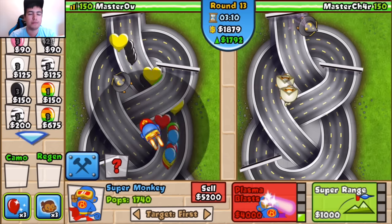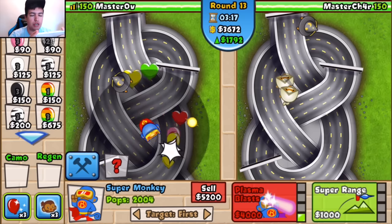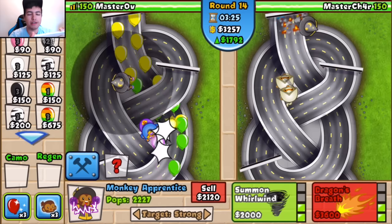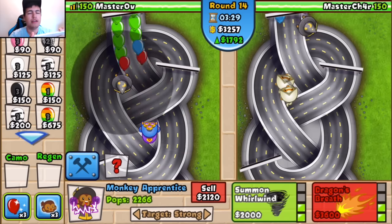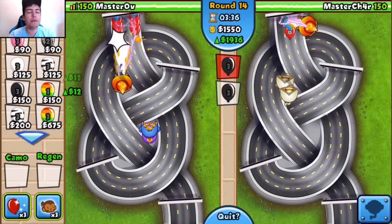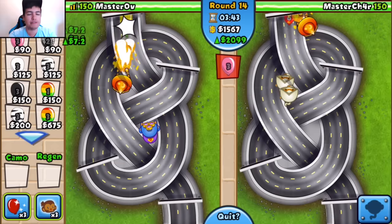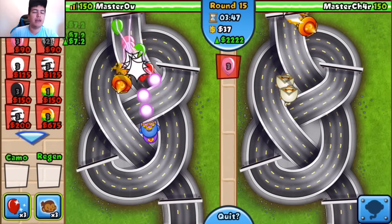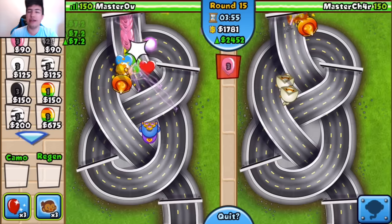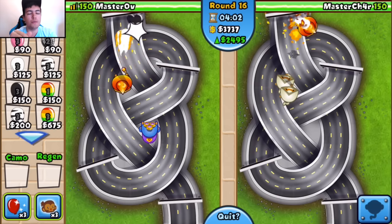We're going to get this guy up to plasma blasts and then get our economy up so we can defend off whatever Charlotte's sending. Plasma blasts — setting him to strongest, and we can hit dragon's breath soon. I've got five grand in the bank already on round 14. It's probably better to farm with pinks since I can't continuously send blacks yet. This game mode is only available in club rooms, so you do have to buy the update — though you can get it free using Free My Apps, link down below. I think it costs four pounds, or it's free, and then you unlock all these new game modes.